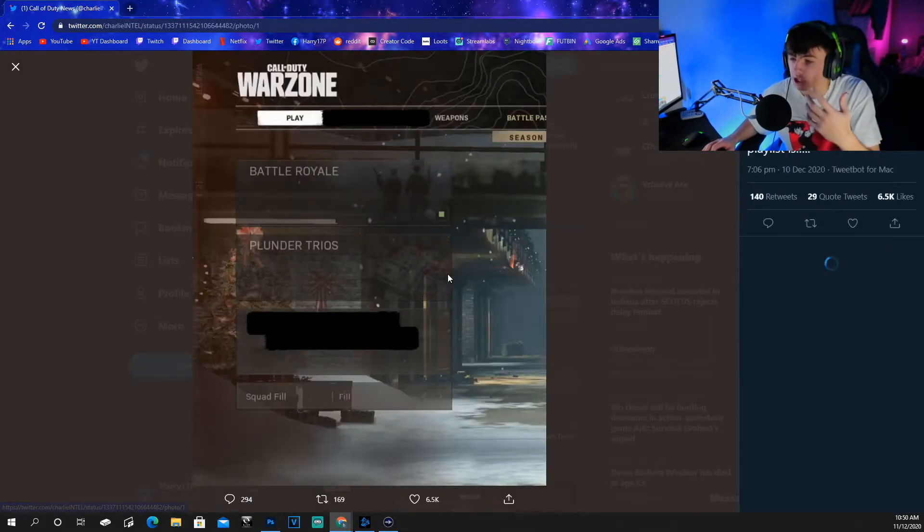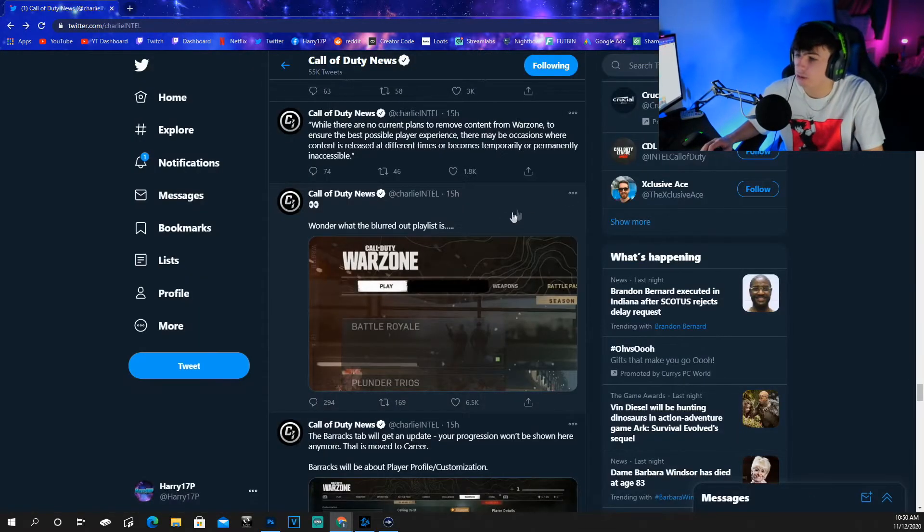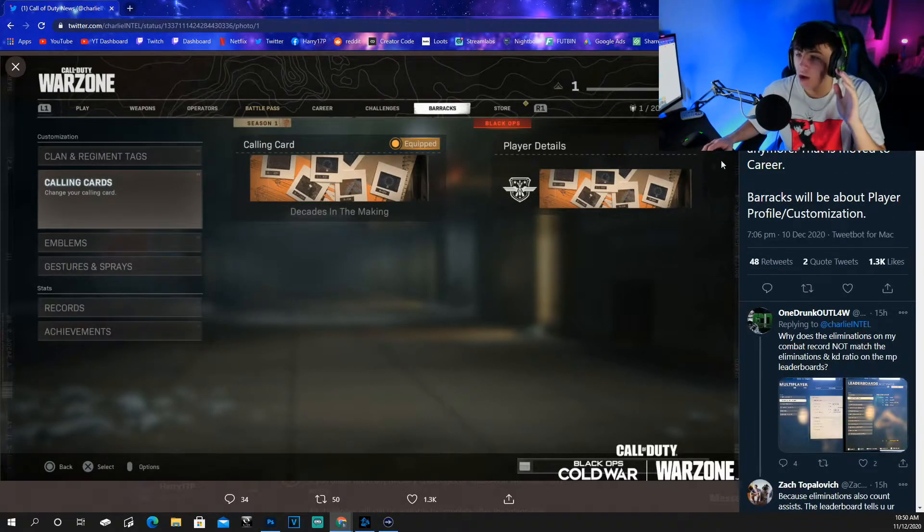I also want to run you through some of the new menus we can expect to see. In the game modes screen, one of them is blocked out as a teaser - hopefully it's something really sick, maybe Stim Trios or Quad Stims. Stims are so good, they should be in the game the entire time - it's so high paced and fun. The barracks tab is getting an update: your progression won't be shown there anymore, it's moved to the career tab. Barracks will be about player profile and customization - calling cards, emblems, gestures, and clan tags.